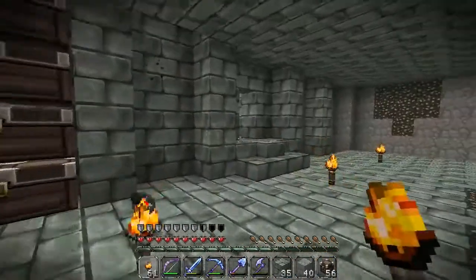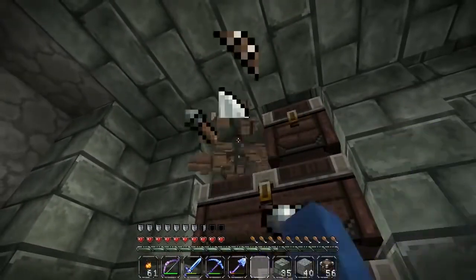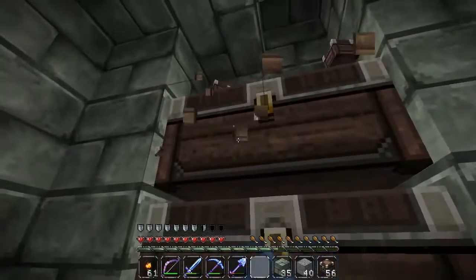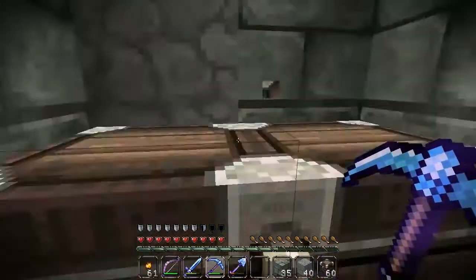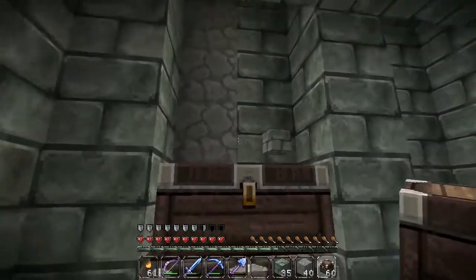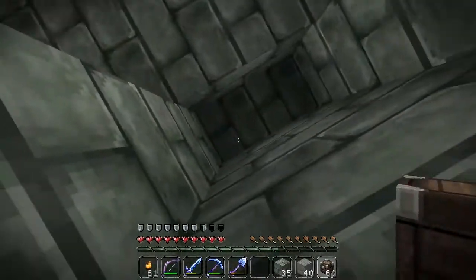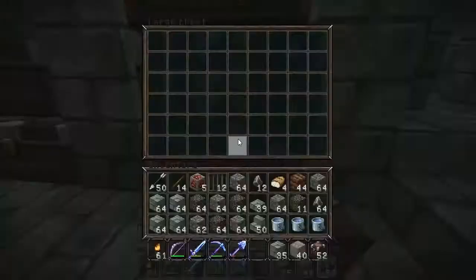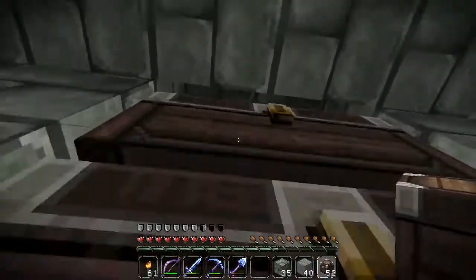I asked you guys in the last video what I should do with the chests — how should I arrange them. Had some pretty good suggestions, and one of them was: I said I couldn't have them more than three high because otherwise I couldn't open them, and you said 'why don't you just make a little hole?' So I've got this little chimney — it's almost like a chimney breast section — and I can build the chests all the way to the top. You've got four double chests and you can access the top one, and it doesn't look bad at all.